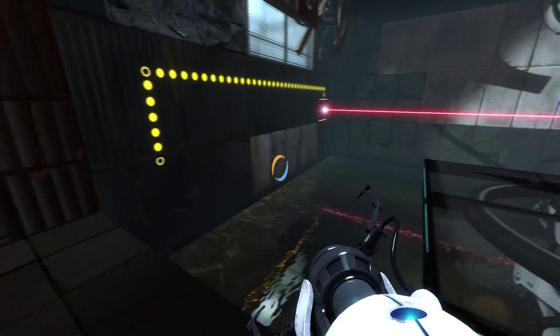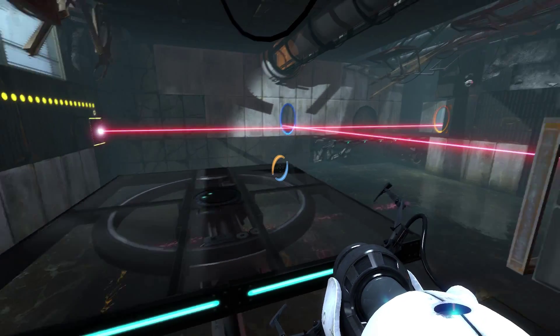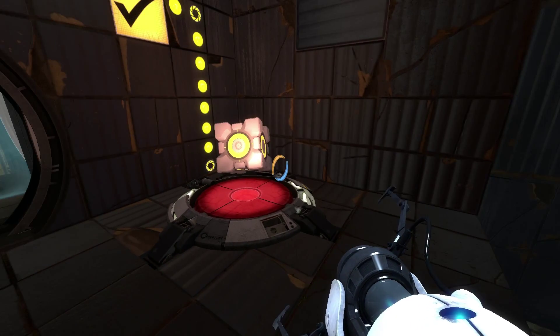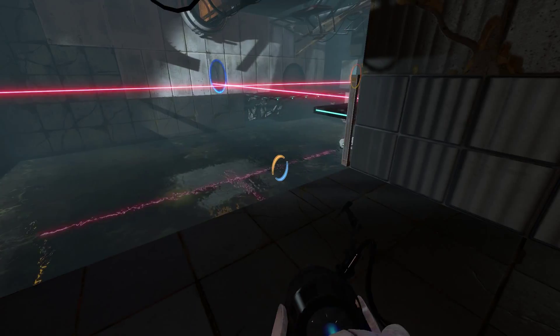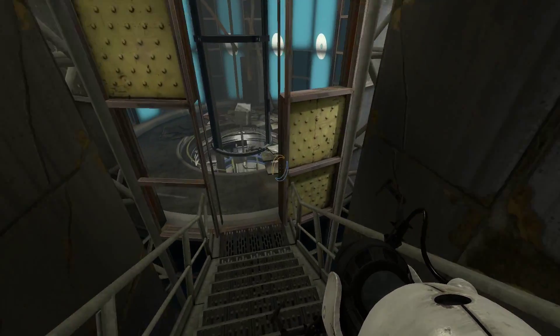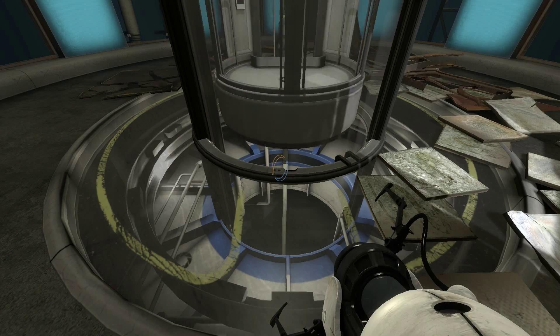Hello everybody and welcome back to my Portal 2 playthrough. Last episode we did this little growth beam puzzle with a normal companion cube — that's what I'm calling it. It doesn't have a heart on it. And she told us to waddle through the portal. She's becoming meaner and meaner every level. Seriously.